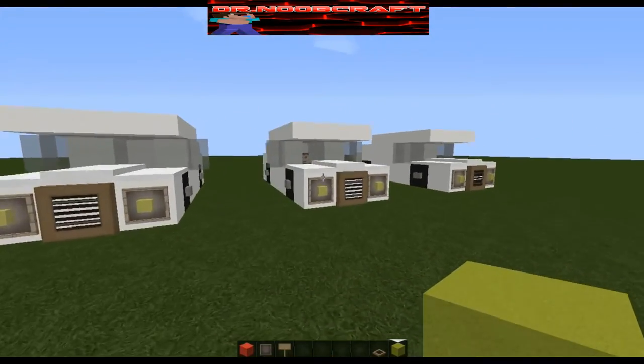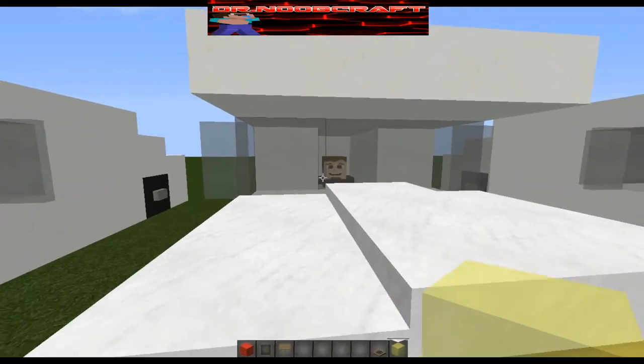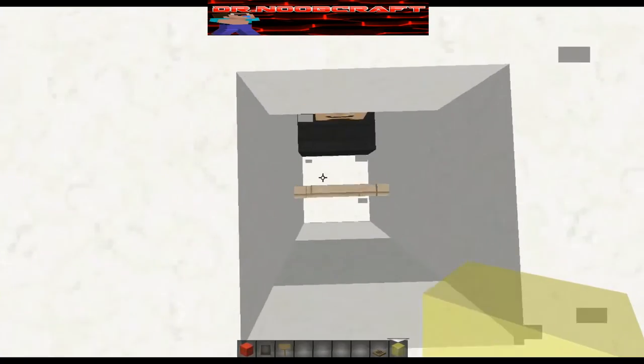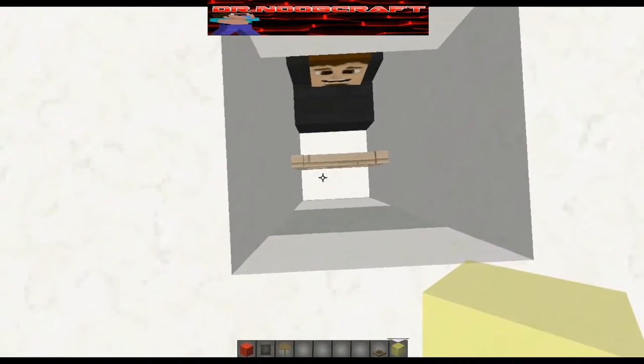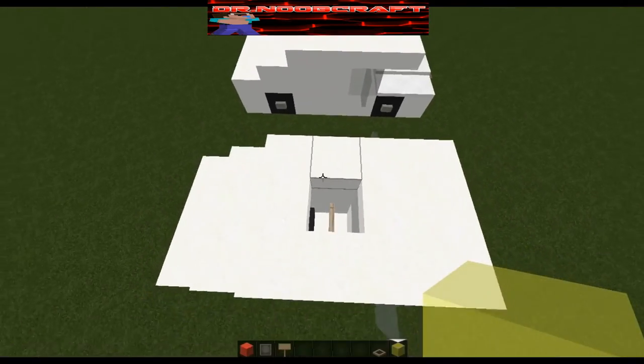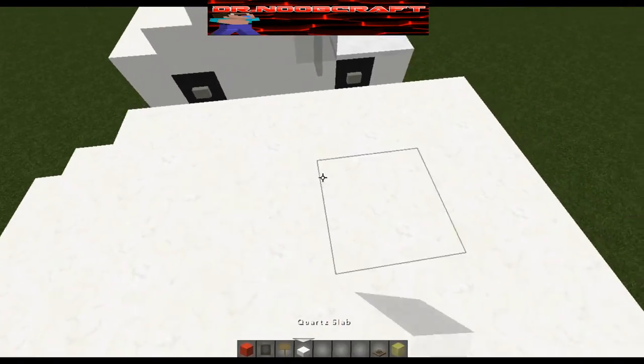So that's how you build it. If you want you can build a person inside — just put a stair block, make sure you put a block, a stair block, and then a head on it, and then put a fence gate so it looks like a steering wheel. You don't have to do that, but I just do that sometimes.